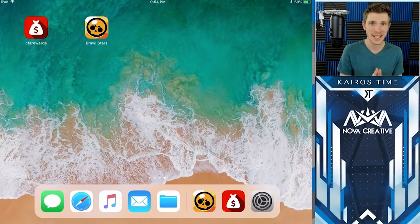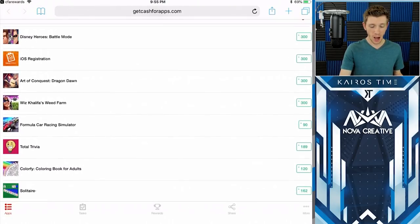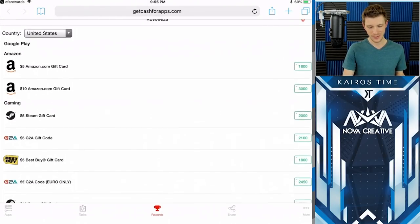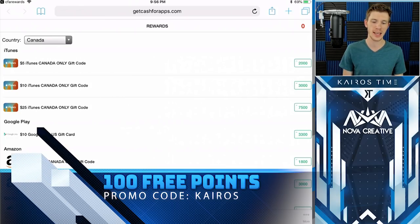I'm talking about Cash for Apps. It is an app available for both Android and iOS that gives you rewards for testing out other apps, completing surveys, and completing other tasks. It's a super easy and reliable way to redeem gifts — oftentimes you only have to use the app for one to two minutes. There are tons of different types of gift cards you can earn, and you can even switch to Canada to earn Canadian gift cards to use on Brawl Stars. I've included a special link that will earn you 100 free points if you download and sign up.